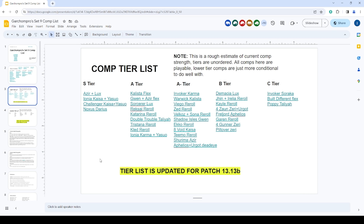Double Trouble Taliyah is a really strong composition — I think that's the best composition if you have the Double Trouble augment. Tristana reroll is still pretty good even though it got nerfed; it's definitely the best one-cost reroll in the game right now. Kled reroll is really, really powerful — once you get to Kled four-star, he starts decimating teams and is quite tanky.